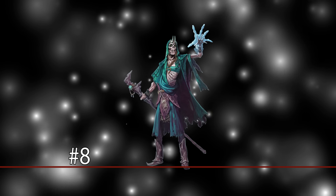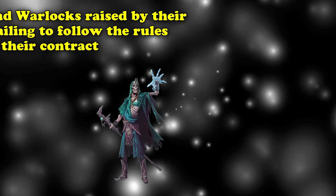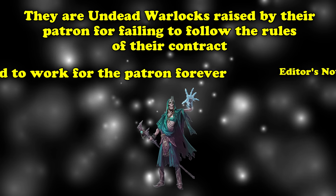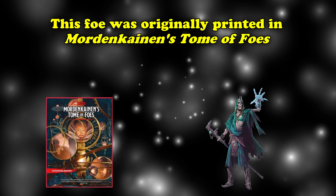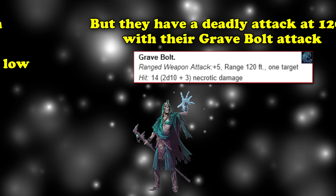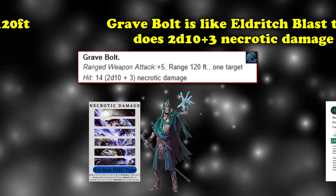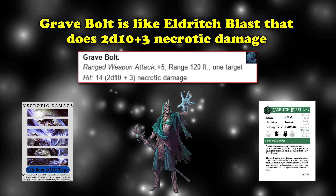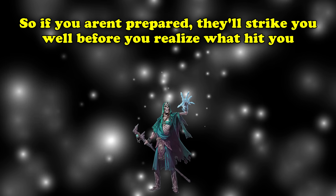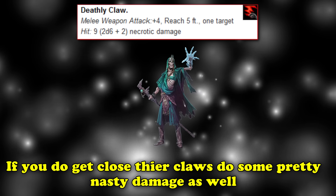Proving that Warlocks have it rough even in the afterlife, at number 8 we have the Deathlock from Mordenkainen Presents Monsters of the Multiverse. These are undead warlocks raised by their Patron for failing to abide by the terms of their contract, forced into service into the afterlife and beyond. Originally printed in Mordenkainen's Tome of Foes, they have low hit points for a CR4 monster at only 36, but they are deadly attackers from a distance — as far as 120 feet — with their Grave Bolt, which acts like a stronger Eldritch Blast that does 2d10 plus 3 necrotic damage, and they make two of these attacks in a turn.